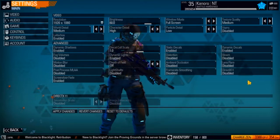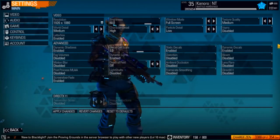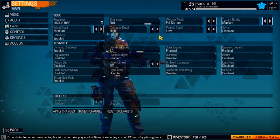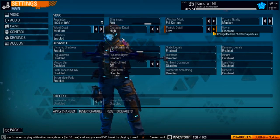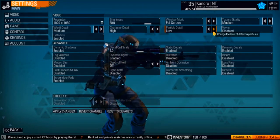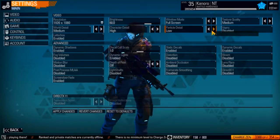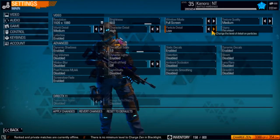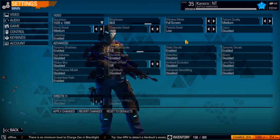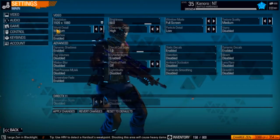Next, you want to check your particle detail. Particle detail is the little ashes or snowflakes — whatever is on the map that falls from the sky and floats everywhere. They're just little particles, but they also hurt your framerate fairly significantly, so you want to turn those to medium or low.